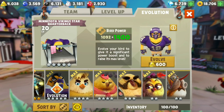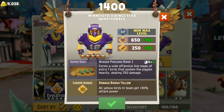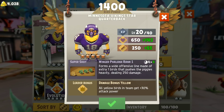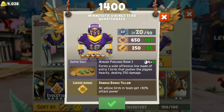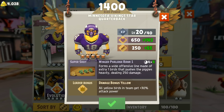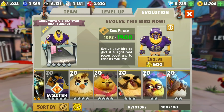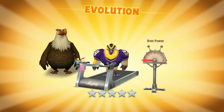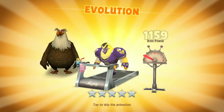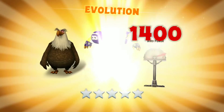We're gonna try to evolve him right now — 600 evolution materials. Apparently he forms a wide offensive line made of extra one bird that pushes the piggies heavily, dealing 250 damage. Pretty subpar damage for a rank one super shot, but we're gonna try to bring it up later on. Enjoy the evolution!